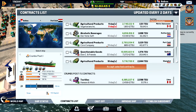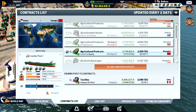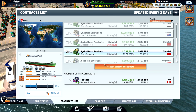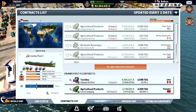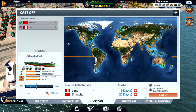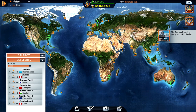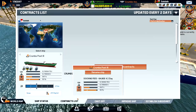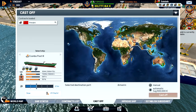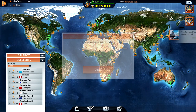We're heading to Lima and we can continue to Shanghai after Lima — it's just a small run. Let's head to Shanghai and then do the Fremantle run as well. Hopefully we can find something back. We use all our big ships to do that run. Let's speed up — we need to do a couple of runs to get everything in place.